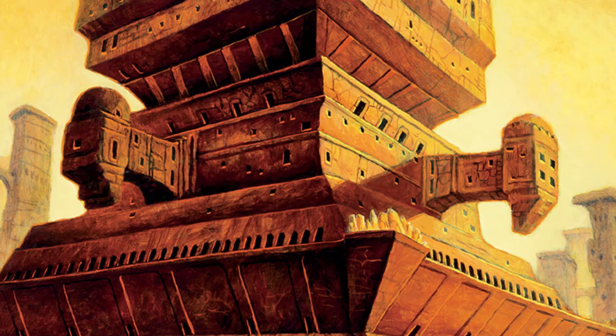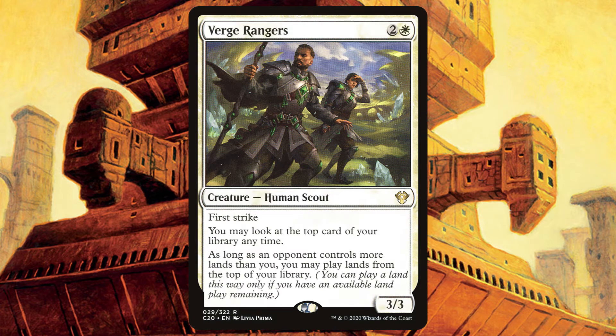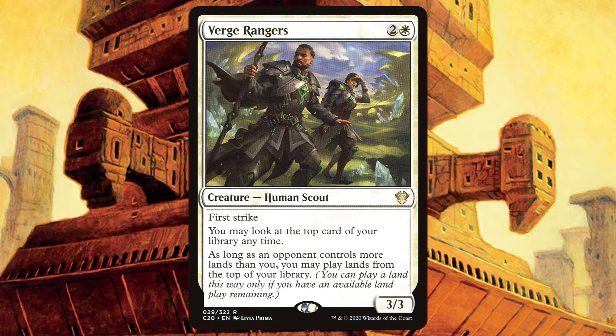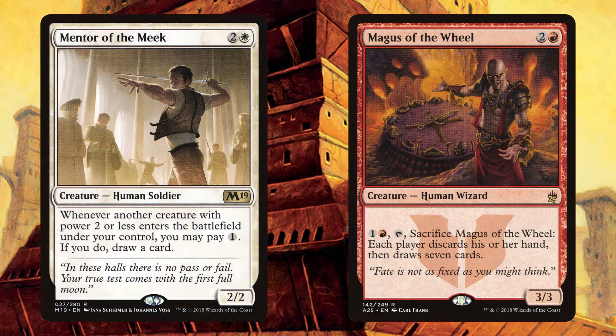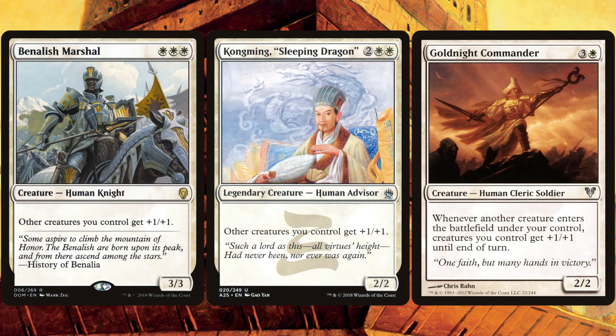For the last of our creatures, let's talk about the humans with utility abilities. Hitting our land drops is super important, especially in our colors and on a budget, so it's always great to have Verge Rangers — a 3-3 with first strike. You may look at the top card of your library at any time, and if an opponent has more lands than you, you can play lands off the top of your library. Whenever a creature enters the battlefield under your control with power 2 or less, Mentor of the Meek will let you pay 1 mana to draw a card. And Magus of the Wheel says 1 red to tap and sacrifice — each player discards their hand then draws 7 cards.